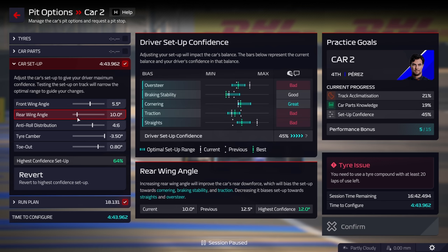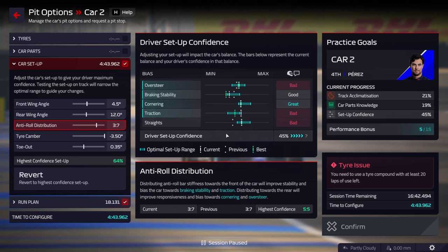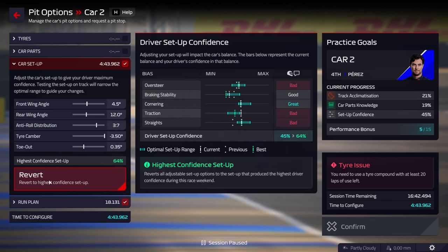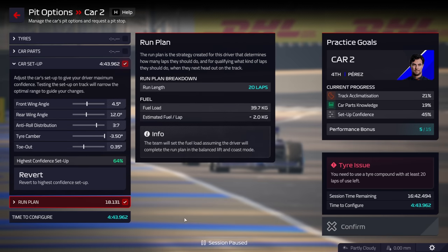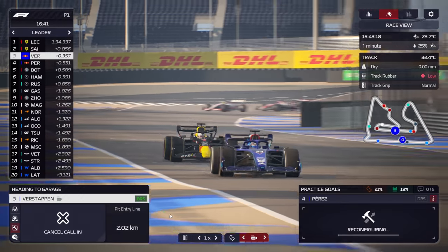By FP3 the optimal bands are going to be really quite shrunk. Where the setup is bad, move to the other side of the band. Rear wing angle causes significant changes, then use front wing angle to adjust oversteer and straights, tire camber is more minute, and toe-out is very limited. The key philosophy: if your setup feedback was bad, move the marker away; if it was great or optimal, keep it there. We're going to put Perez on a new set of tires now and keep him out to get acclimatized to the track.